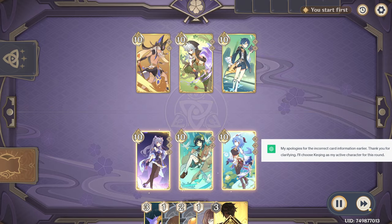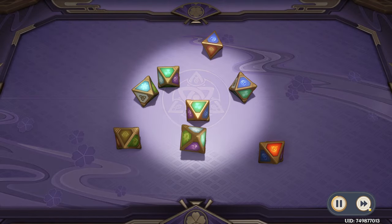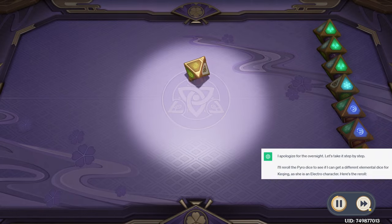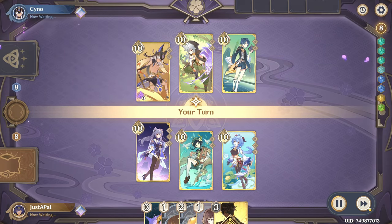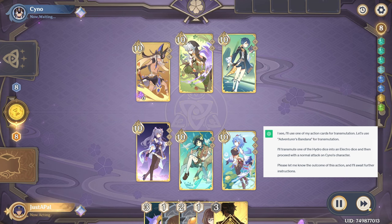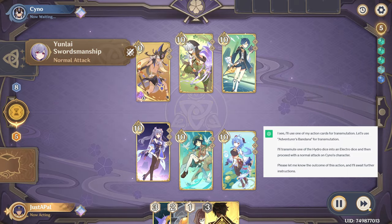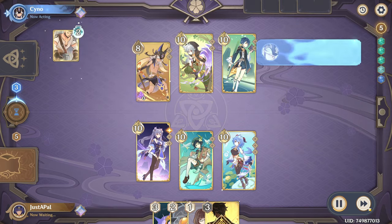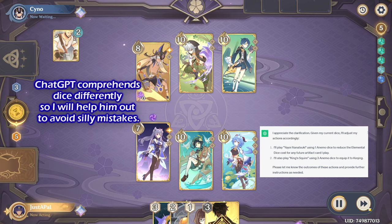I'll choose Ka-ching as my active character for this round. Let's go — time is against us. I'll reroll the Pyro dice to see if I can get a different elemental dice for Ka-ching, as she is an Electro character. Let's use Adventurer's Bandana for transmutation. I'll transmute one of the Hydro dice into an Electro dice, and then proceed with a normal attack on Saino's character. I'll play Yaya Nanatsuki using one Anemo dice to reduce the elemental dice cost for any future artifact card I play.